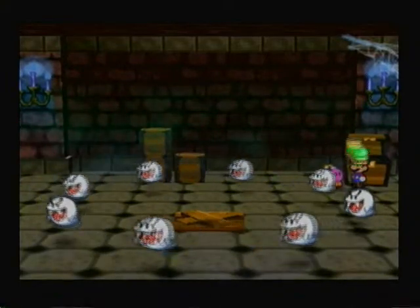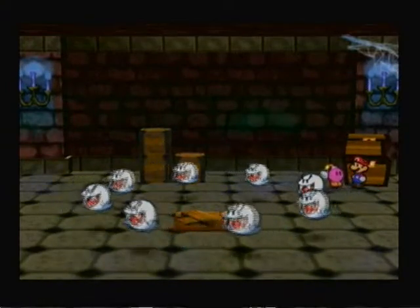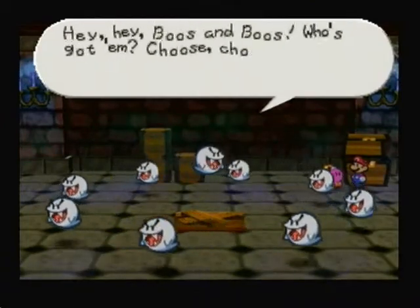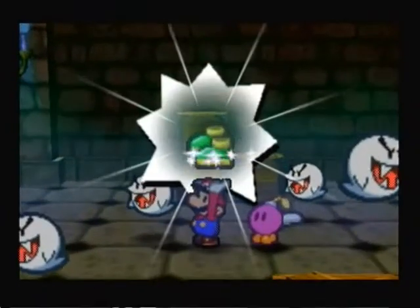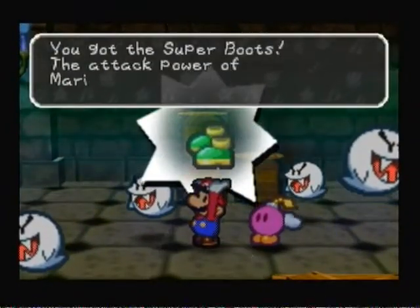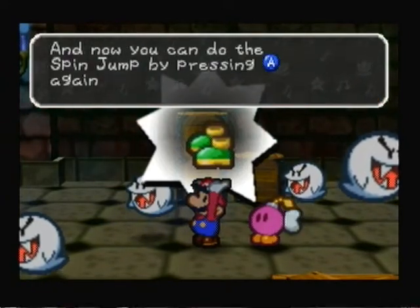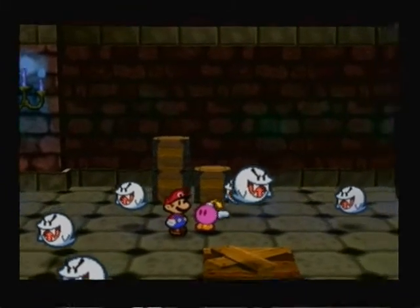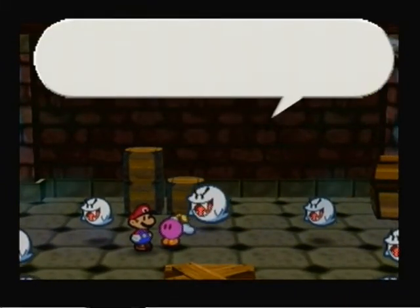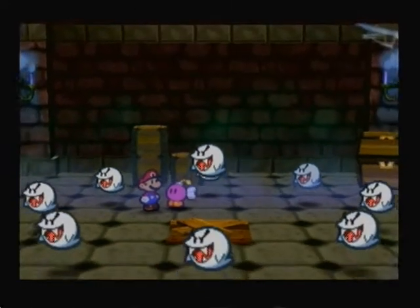So pretty much you do the guessing game again — just keep track of where the boots are. It goes a little faster this time. I'm really good at these memory kind of games. They try to be tricky and close right there. 'Boos and Boos, who's got them? Choose and choose.' You got it — give me the boots. You got the super boots! The attack power of Mario's jump increases, and they're green. Now you can do a spin jump by pressing A again while in the air — it's pretty much a ground pound in retrospect. Lady Bo's really going to flip out on us.